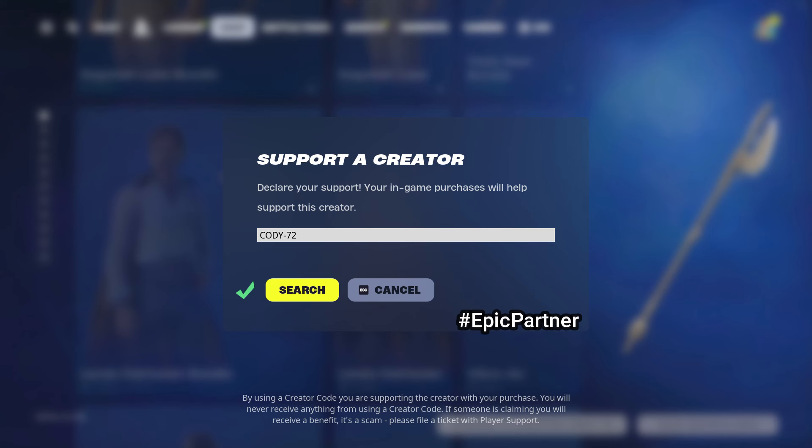Real quick, I do want to make mention of my Supporter Creator Code. If you guys do plan on picking up anything in the item shop, consider entering my code right here, Cody-72. It helps me out a ton and I greatly appreciate it. With all the new skins up and coming, the Five Nights at Freddy collab and all the things coming in this next update, it would really mean a lot if you guys did enter my Supporter Creator Code, Cody-72. I'm so very thankful for each and every one of you that have been using my code.